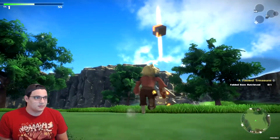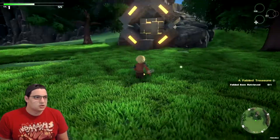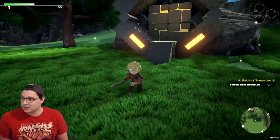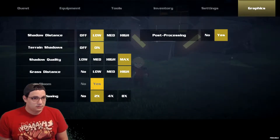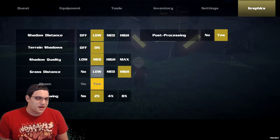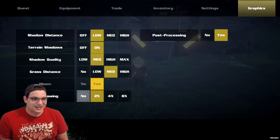Is that a beacon? That looks like it's a beacon. Let's go there, let's check this out. Is there a way to mess with the graphics right now? Because they're a little... Shadow quality is always at max — shadow quality doesn't need to be max. Grass distance we can do medium on. They will not let us turn the bloom off. That's hilarious.